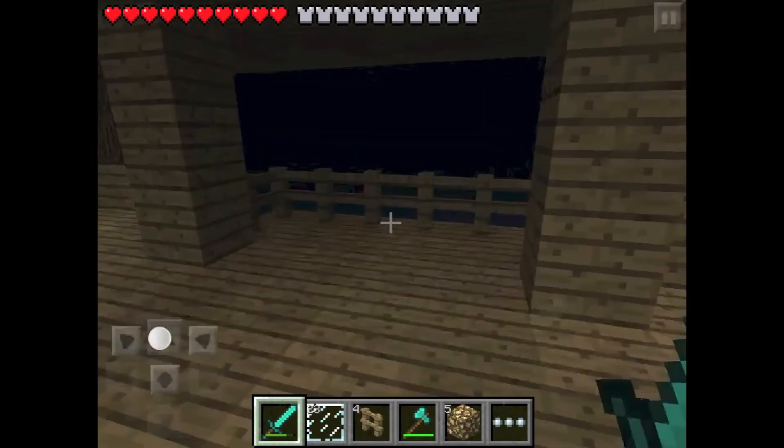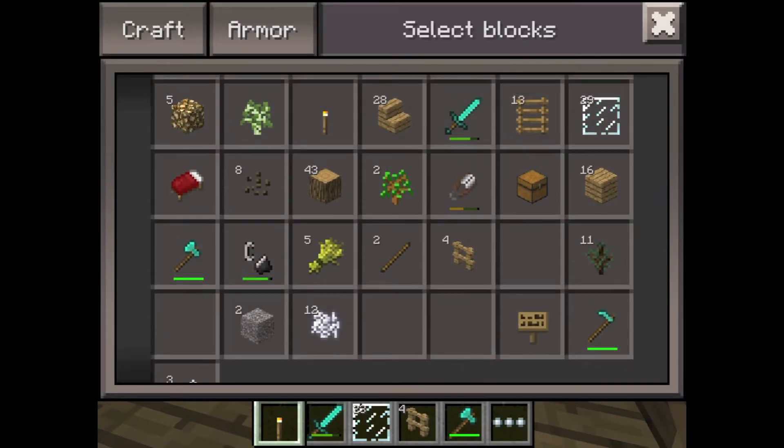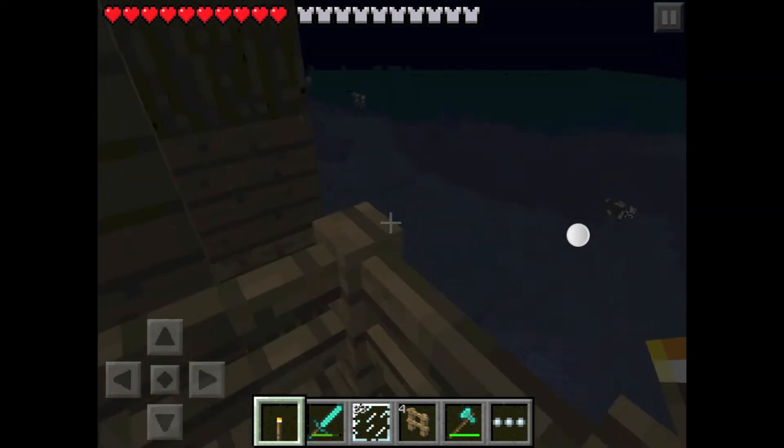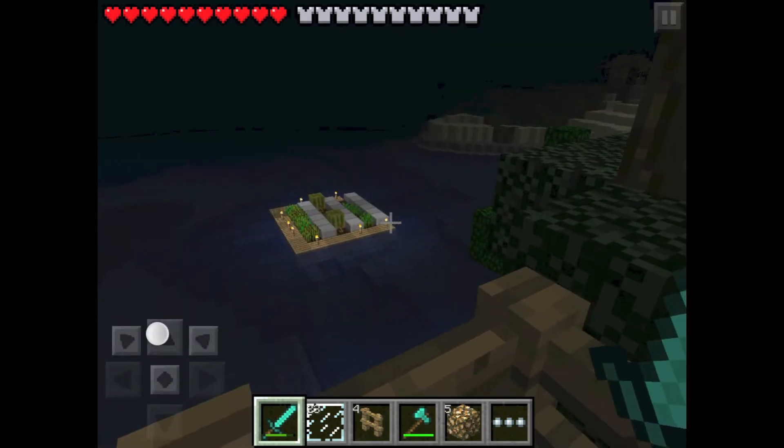This is the third floor. I got a small balcony there. Let me torch up this area, it's pretty dark. Okay, yeah, this is a small balcony area.